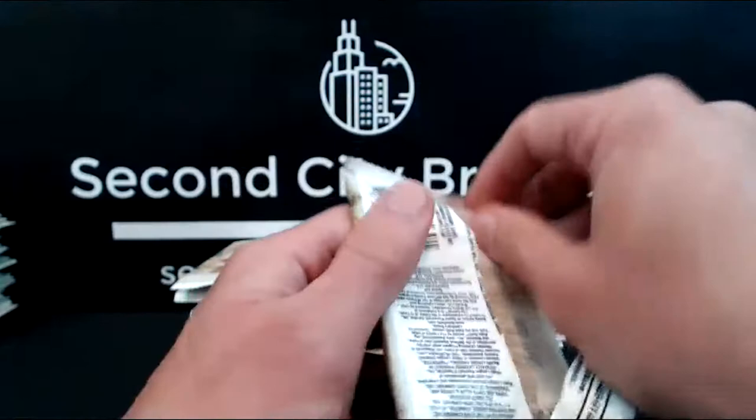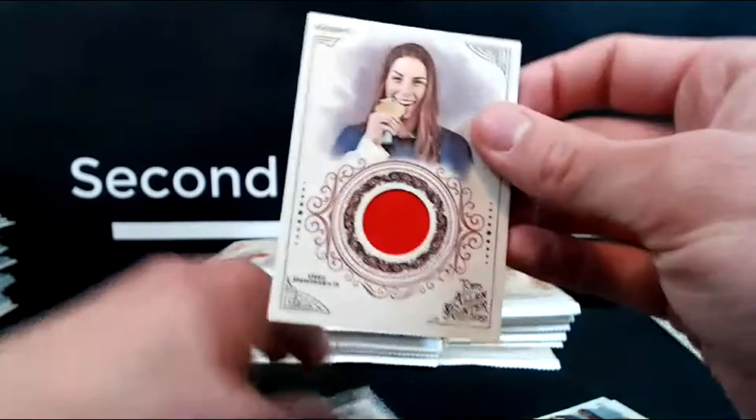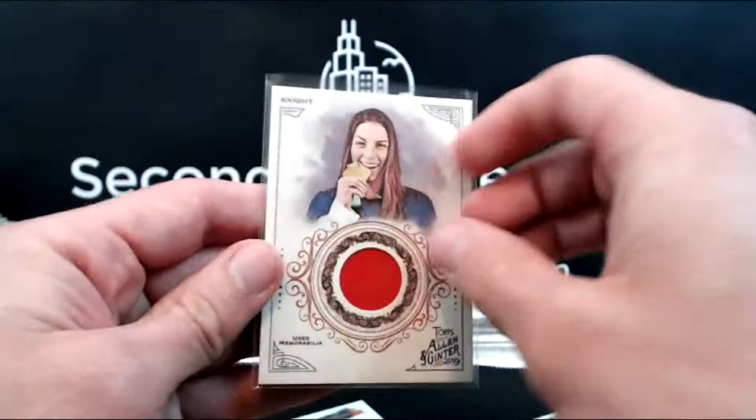I want something wild tonight — booklet, a one-of-one printing plate. Muncie, Stargell, William Tell's Crossbow, Austin Meadows, and a Hillary Knight relic — I'm a hockey fan, this is actually kind of cool. She's a gold medal-winning Olympic hockey player. That one's going to be the first hit for the non-MLB spot. Pat, congrats on that one.